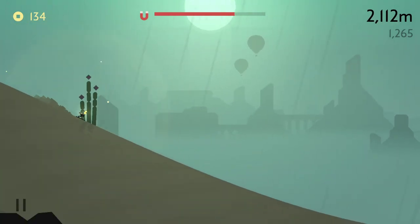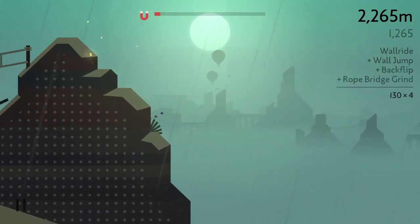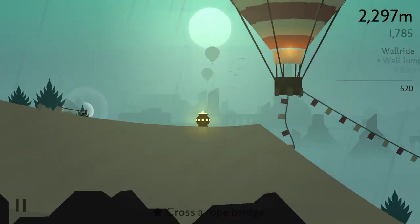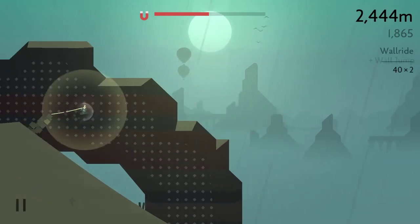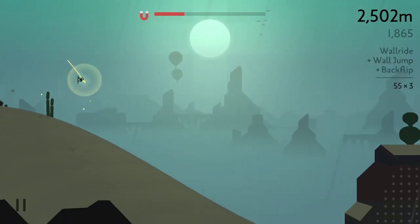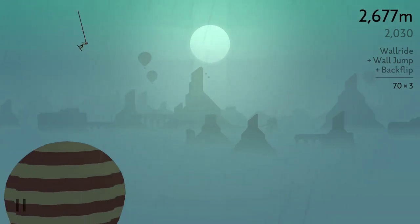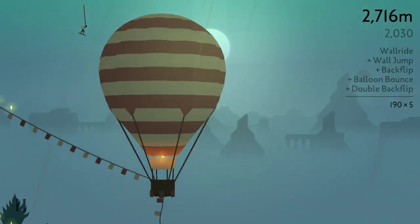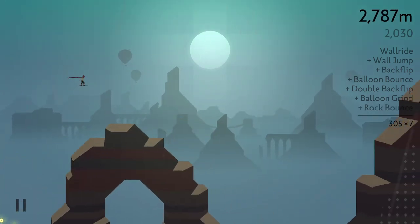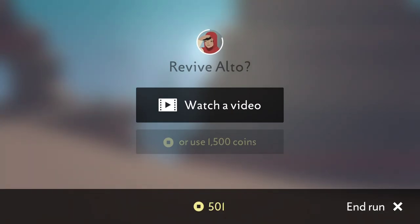The game offers a nice level of physics as well as an automatically rotating set of environmental conditions. It started off with just a regular desert scene and transitions into day and night and then rain. You can also perform tricks off of balloons. So the game does offer a few additional things over its predecessor.